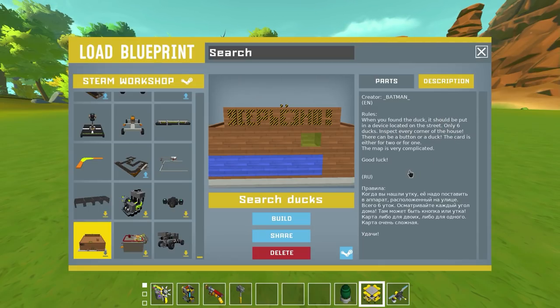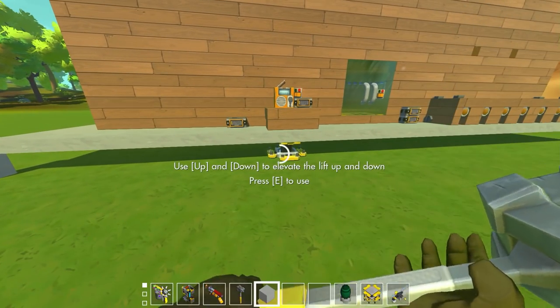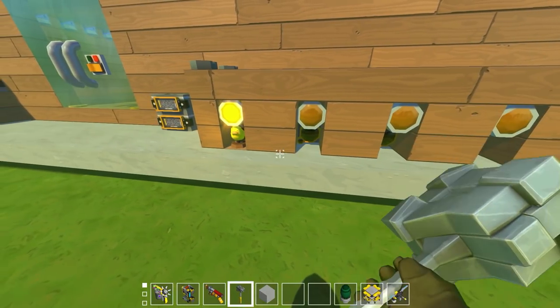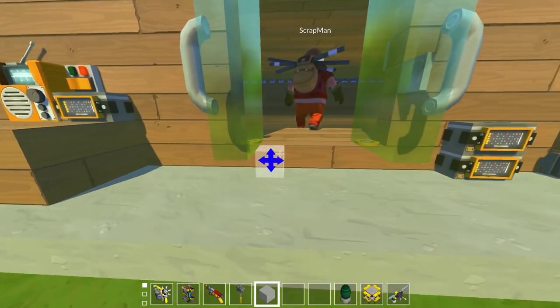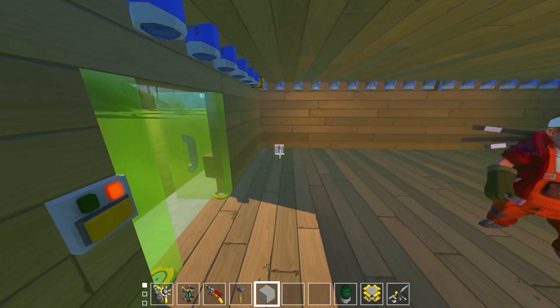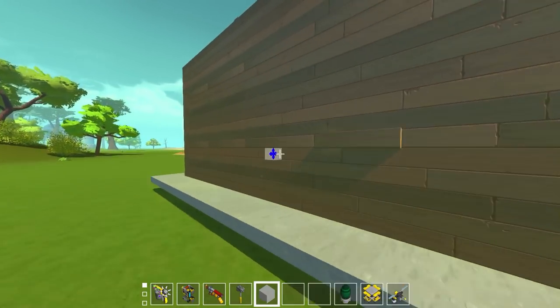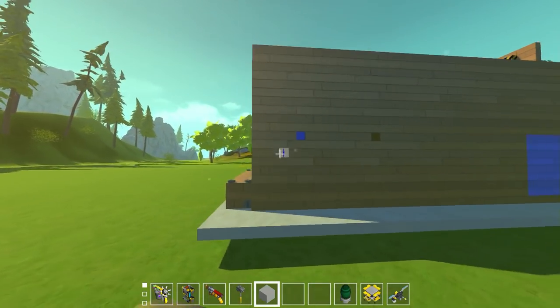The last line says: 'this map is very complicated.' So we have to find six ducks. I found one already out here. I didn't want to search for the ducks before we searched for the ducks, you know what I mean. There's nothing around the outside - I'm going to walk around.